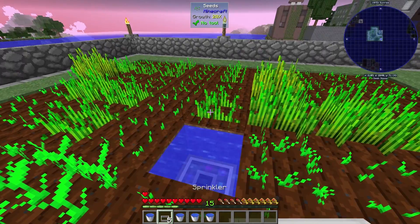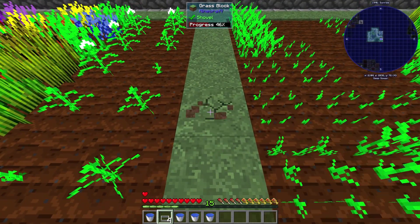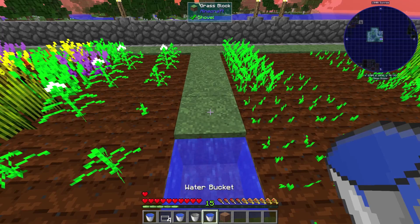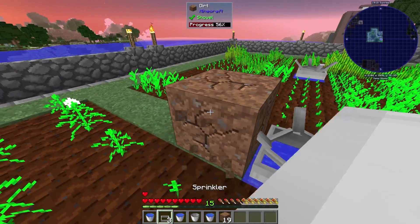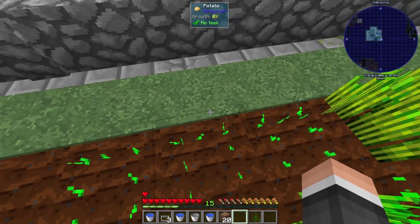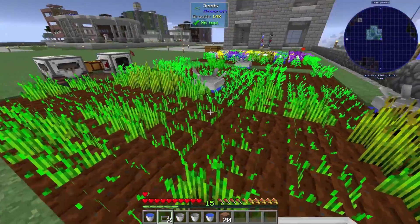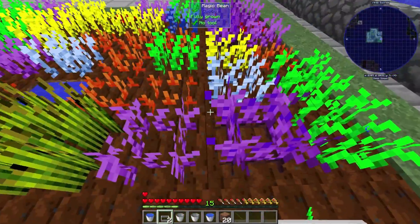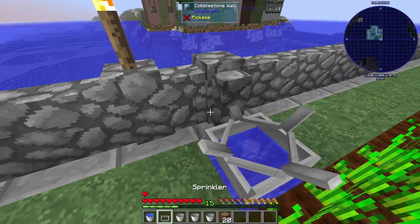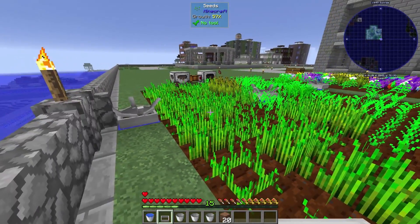This first one we can just put right here - I'm just gonna shift right-click it on there. It's gonna start spinning around - I think this is gonna shoot water every now and again. There we go. I think these do speed crops up and I think they do stack. I'm gonna put a couple around here in no real sensical manner at all just to try things out. These things are super easy - they take no power and they don't seem to generate lag, which is a problem with the Agricraft ones.